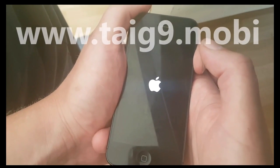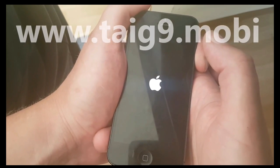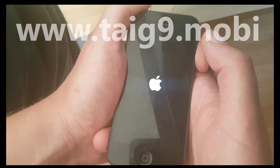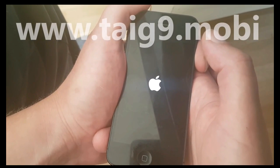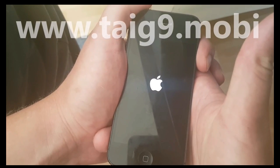If the jailbreak was successful, we should see the address to the jailbreak home page when the phone starts up. You will only see this when you start the phone — it won't be there forever.